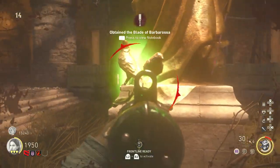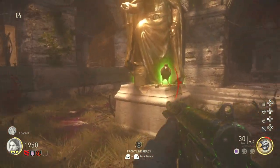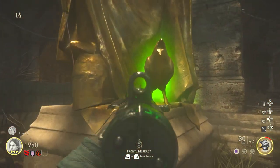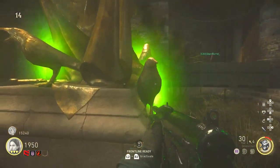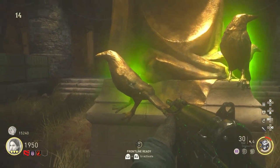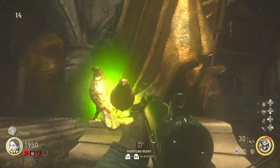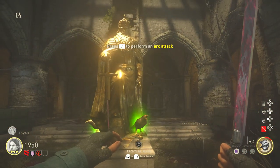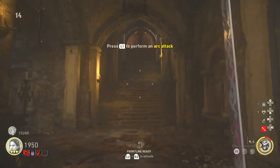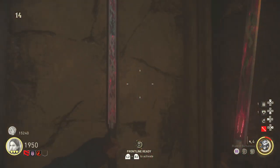The wall puzzle may change between games but the positions the ravens should sit on the statue is going to be the exact same every single game. This step is a little finicky and you can accidentally drop a raven on the wrong spot. If that happens, fail the sequence, drop the other ravens wherever, and lightning will strike resetting the stones so you can try again. Once you have all ravens placed correctly, pick up the Sword of Barbarossa and put that blade inside the mold to open the door.